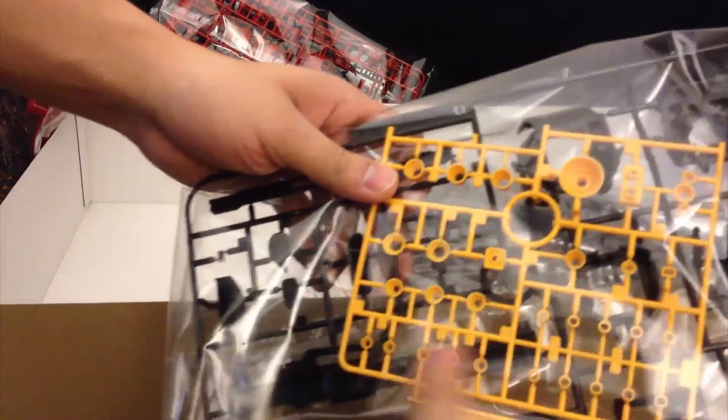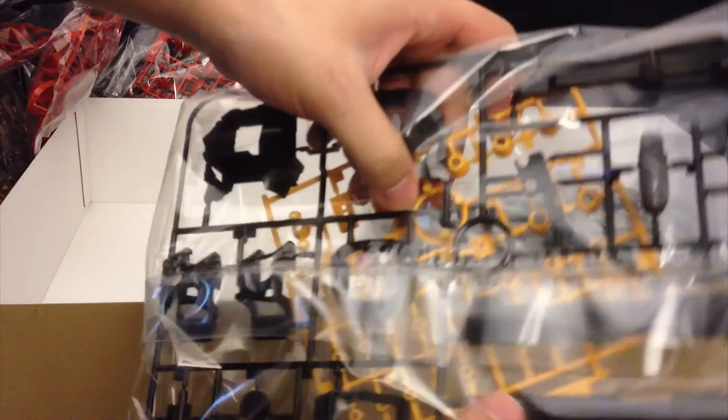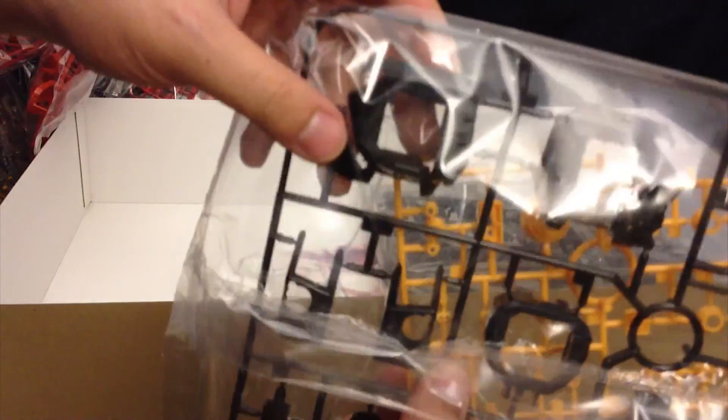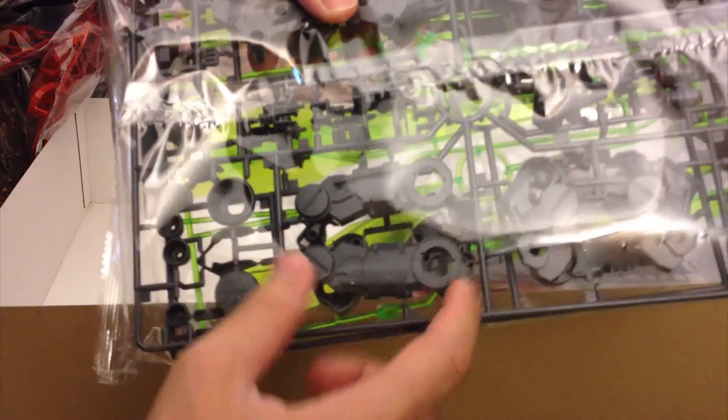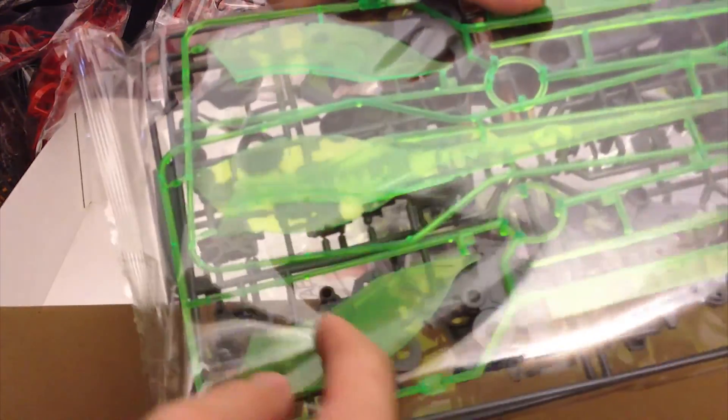More thrusters and bead parts. A nice black section for the beam shot rifle — basically like a shotgun — and other parts for the rest of the body, mainly the waist. Giant massive inner frame parts — do you see the size of these things? The scale of this just really brings it alive. It looks like we aren't going to get a rerun of other ones. Not sure if this is the same one we got with the Sinanju.